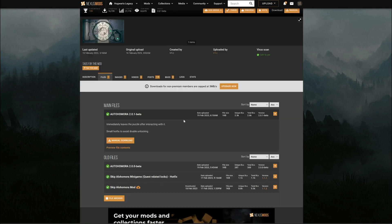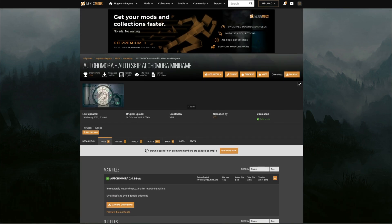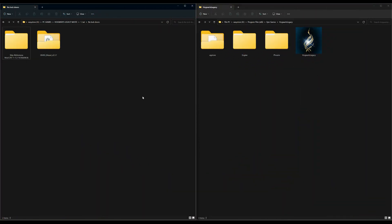Make sure you download that, and after you download it, go ahead and select the Files tab right here. Then you want to select the manual download button to download the Alohomora minigame file. Once you have both of those downloaded, you'll have something like this — on my left-hand side I have two downloads: the skip Alohomora mod and the UE4SS.